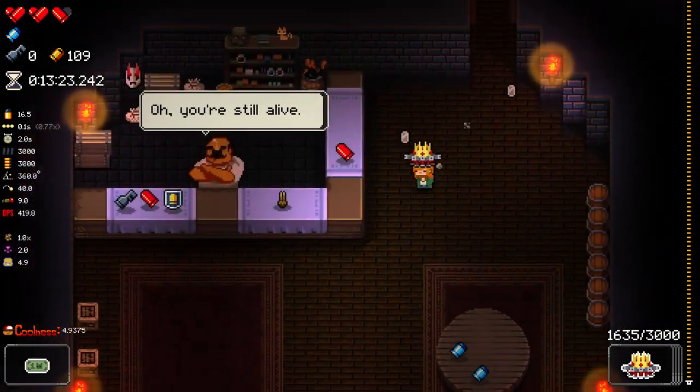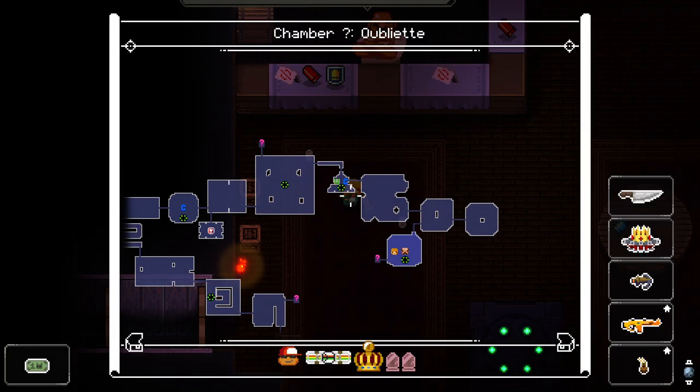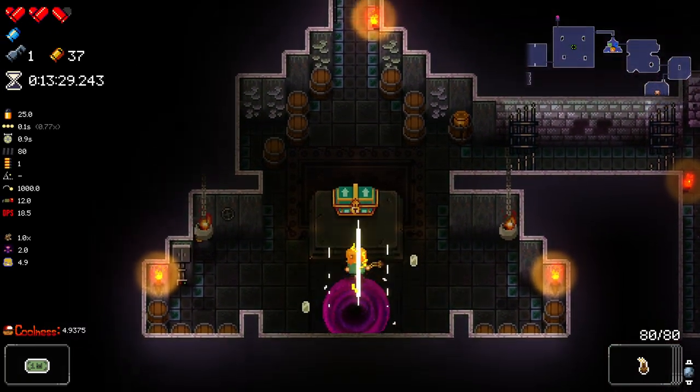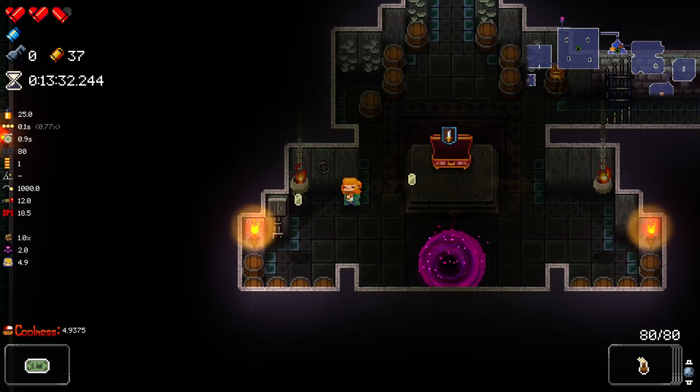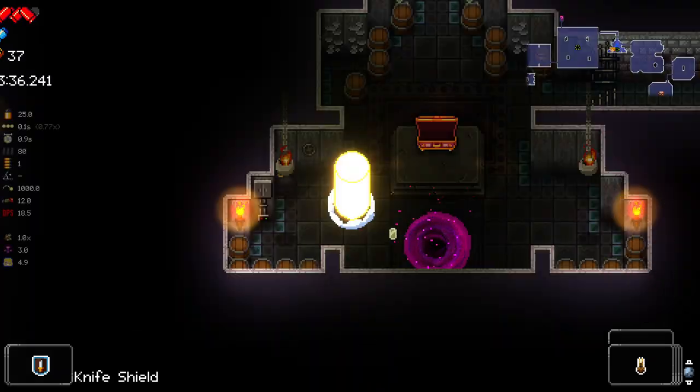What do you have in store in the shop? The Sling — I'll definitely take that as our boss killer. And the key for this. No synergy, but it did give me this which counts as an extra, so I'm happy with that.